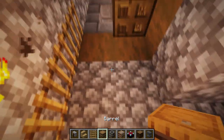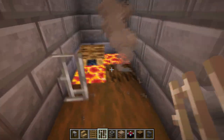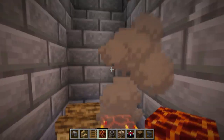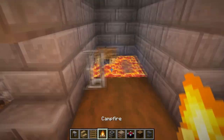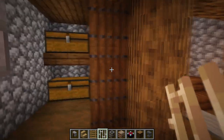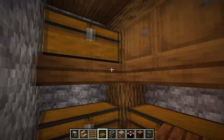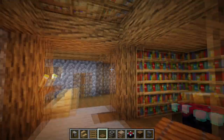For the fireplace, place magma blocks with a campfire underneath and close it up — even with a magma block if you want — so you get smoke particles without burn damage. Close it with an armor stand to prevent burn damage. Behind the staircase, create a chest room using spruce slabs for shelves, place chests, and hide them using a spruce trap door.